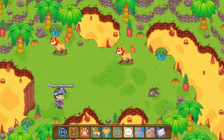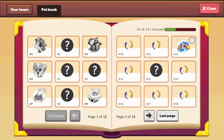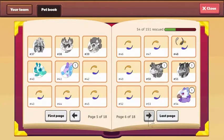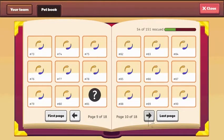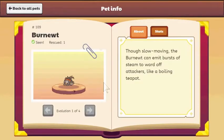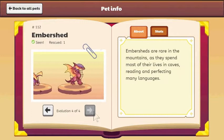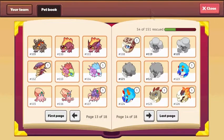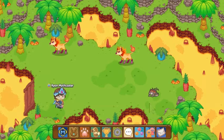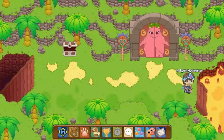The second way is to find a burnu and evolve it three times. If we look at the Pit Book, Embershed starts out as a burnu, becomes a cinchew, then an inferno, and finally an Embershed. It's basically meant to be a secret pet, but the way I'm showing you is highly recommended because it's just much easier.